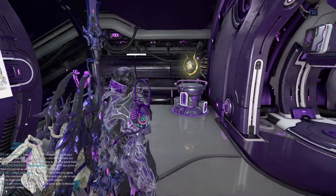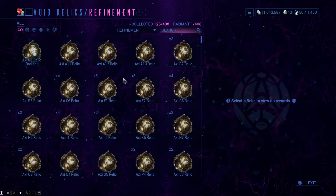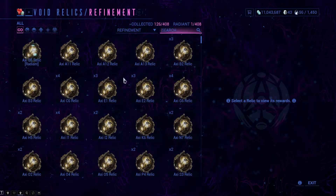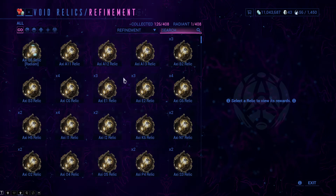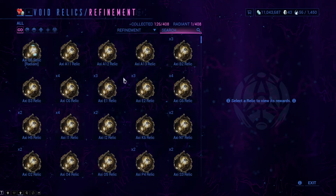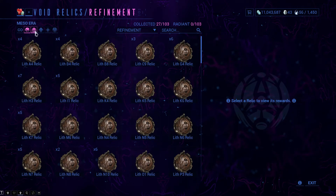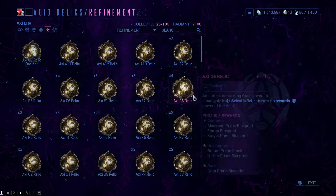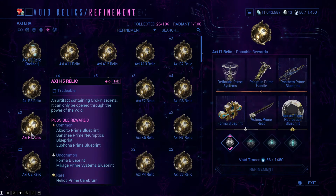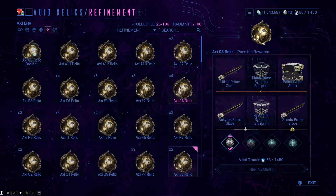Now, where do you get Primed Warframe and or Weapon parts? Well, you get them by opening up Void Relics. Void Relics are gathered up by doing random missions, playing through the Star Chart, and doing all that cool jazz to get yourself Void Relics. I made a video a decent time ago on farming Void Relics — I'm probably going to make a new one, so keep an eye on that. Now, we also have four different eras: we have Lith, Meso, Neo, and Axi-era Relics. Every single one of these has a different assortment of Primed Warframe weapon parts and Warframe parts in general.